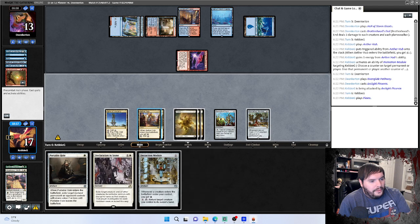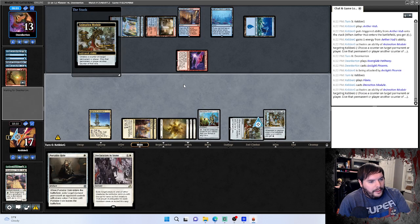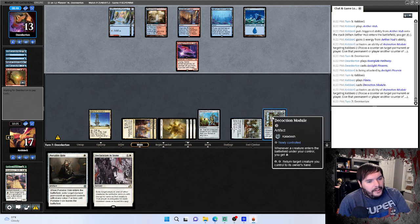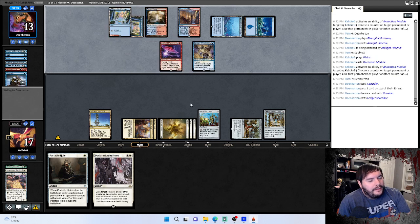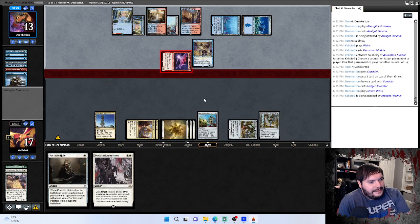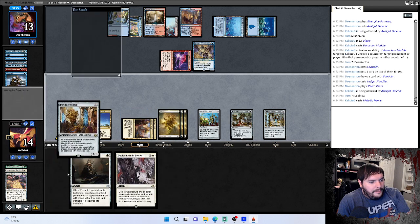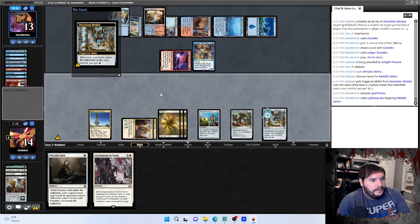Arclight Phoenix — take it down to 17. I could Inscription in Stone but I want him to have multiple on the board if I can get away with it. Pass the turn. When are we going back to Kaladesh? We could get some energy counters and make it an actual playable deck. Give me another Arclight Phoenix — hits us down to 14. Good top deck: Mimic, Mimic. Probably should have played that second one though, slight punt. Kills it, that's fine.